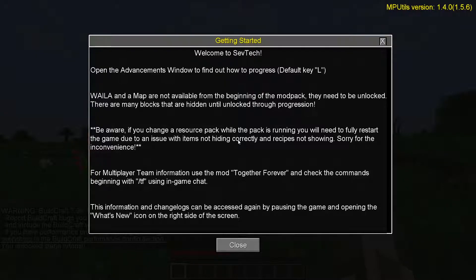Open the advancements window to find out how to progress — default key is L. Wyla and a map are not available from the beginning of the modpack; they need to be unlocked. There are many blocks that are hidden until unlocked through progression. What happens is you'll pick something up and it'll tell you it's an unknown item — you can't take it out of your hotbar or put it in a chest. If you try to do something with it, it just pops off on the ground. Then you have to progress through the ages, and when you gain new technology, you learn what some of these things are.